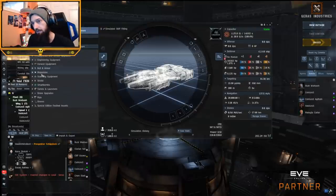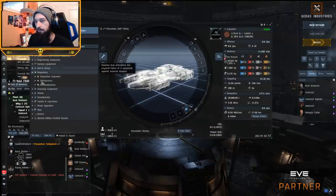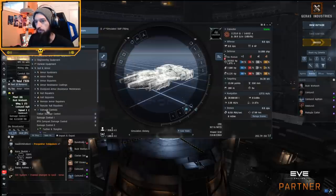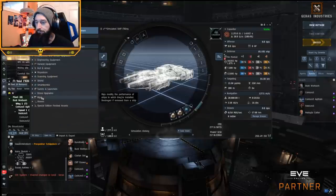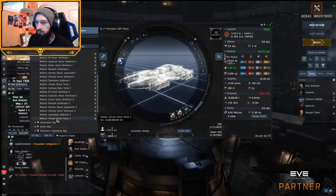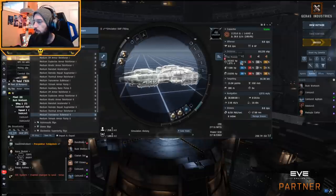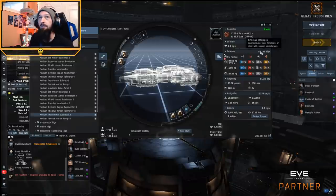Anyway, the hull tank idea works here too. We'll go ahead and put on a damage control, two reinforced bulkheads, and two transverse bulkhead rigs. We get up to 83,000 EHP. That's pretty damn respectable. We still have 217 power grid and a lot of CPU to work with for additional mid slot modules. This alone is pretty strong — 83,000 is pretty nuts.